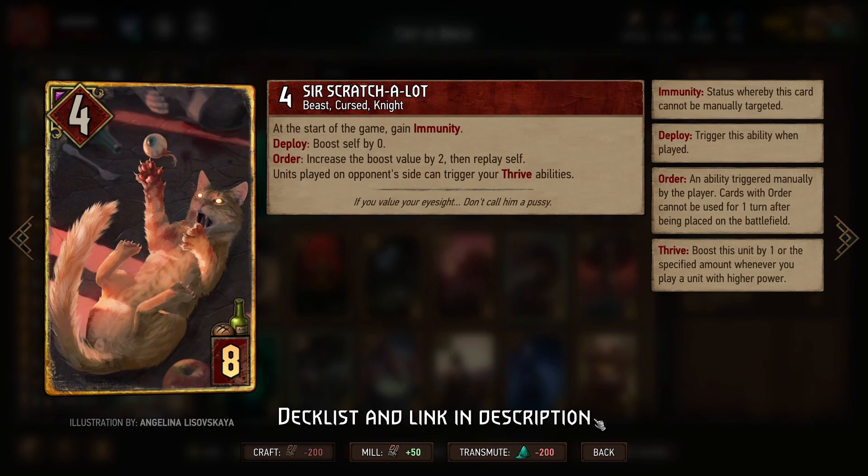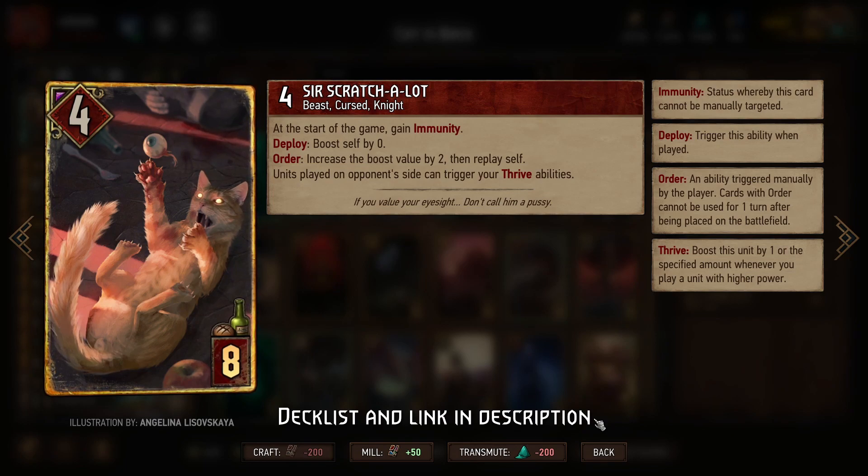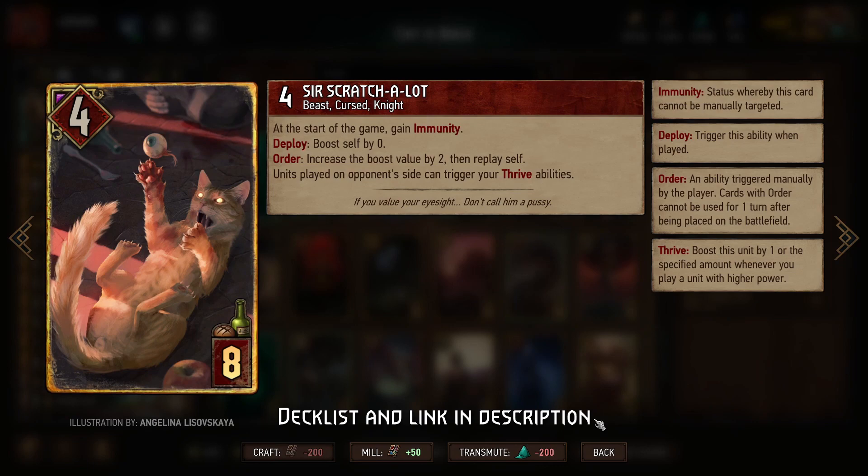The way he works is when we play him, we'll create a copy of him as per the rules of this event, and whenever we replay him with his order ability, he will increase his power by two. That's a great way to trigger a bunch of Thrive on our side of the board, and it also means that when our opponent plays tall cards, they can trigger our Thrive as well. Every time we replay him in this event, we create an additional copy of Scratch-a-Lot, so we quite literally can get an entire board of Scratch-a-Lots, which if it sounds ridiculous, is because it is.